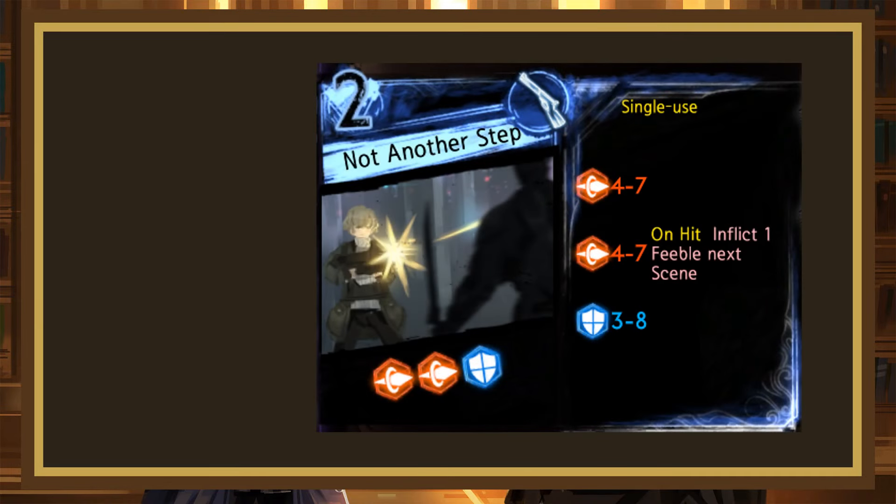Not Another Step is the best page here in my opinion. This ranged page is a single-use 2-cost rolling 4-7, 4-7 pierce, 3-8 block, with the 2 inflicting 1 feeble on hit. This page has the same roll range as the Deep-Powered Scratch set for 1 light cheaper, which is very good company to keep. Of course this page is ranged and has a defensive die, but it's convincing enough as a 2-cost for it to be an A.